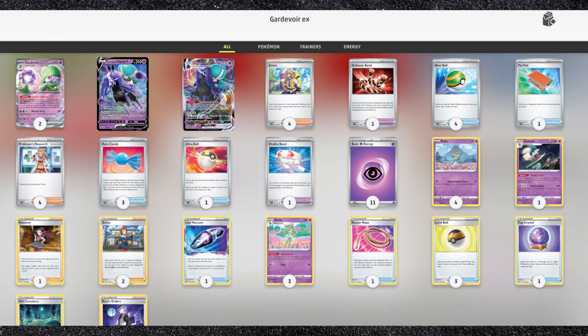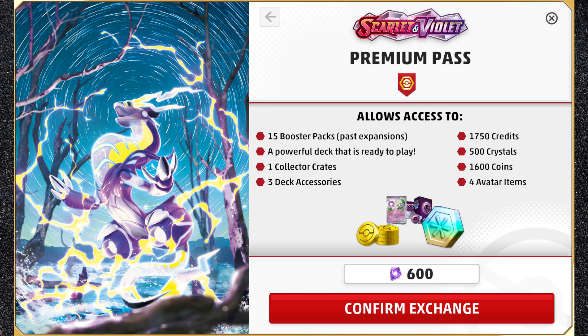There are much better ways to build Gardevoir that I'll cover in the future, but for the low, low cost of free, this is what you'll want to do for now. As always, it's never worth buying the Premium Battle Pass Plus for 2,000 crystals. Just get the regular Premium Battle Pass for 600 crystals and level it up yourself. Spending the extra crystals is an absolute waste.